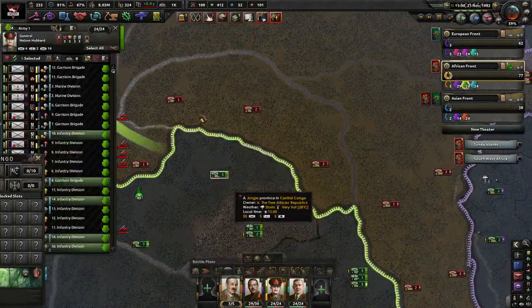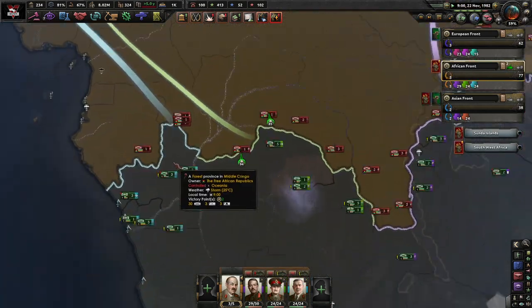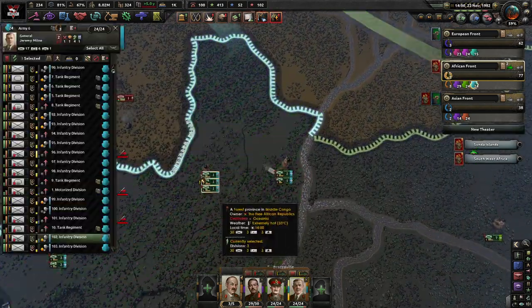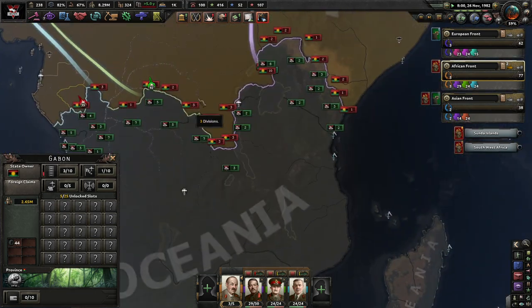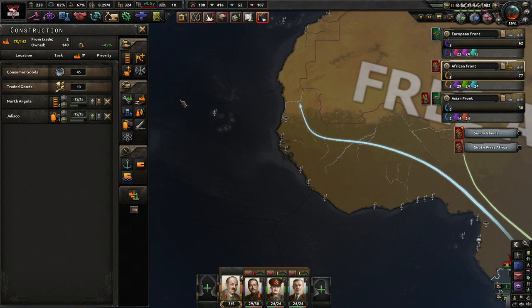Let's attack the weaker fronts. We don't need to be pushing where they have a lot of men. If we just push where nobody is, we'll have an easier time with things. That's my philosophy. I do see we have some Marines in here, probably not the best use for them.